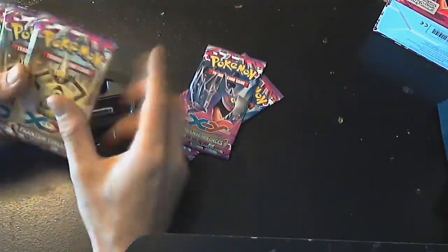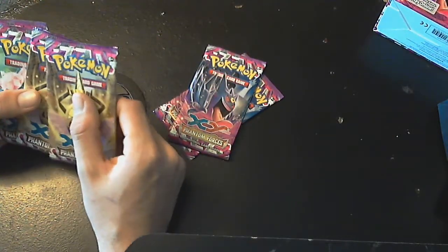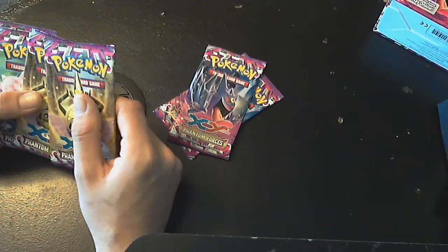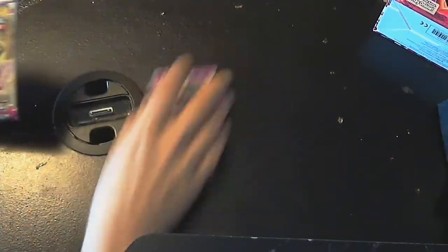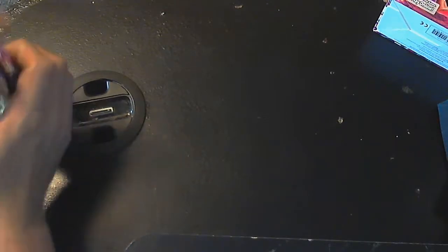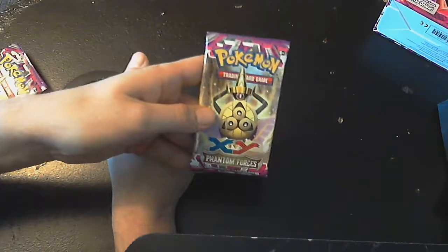We're going to start off this time — usually we start off with the Deyonce packs — but we're going to start off with the Age of Slash packs because we have two of them. Also, my cat is very close, so if you hear bells and stuff like that, that's my cat. He might even jump on the table, which is going to be funny. So here we go, Age of Slash.